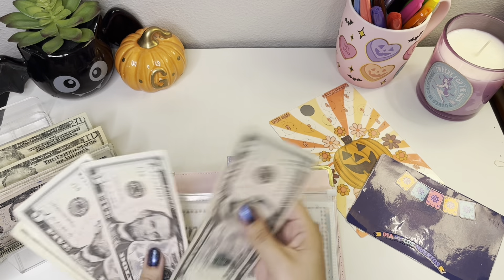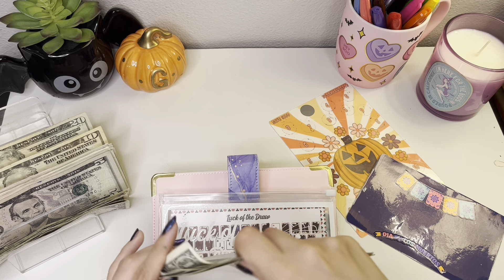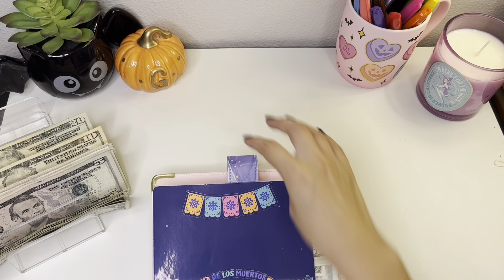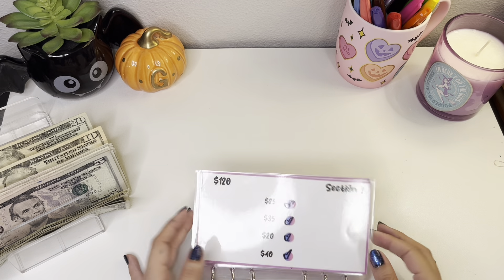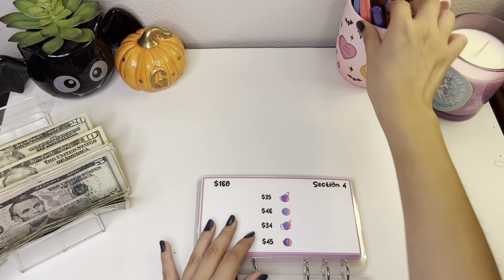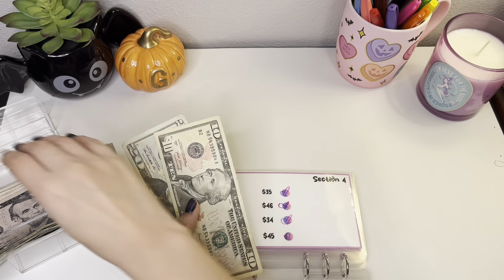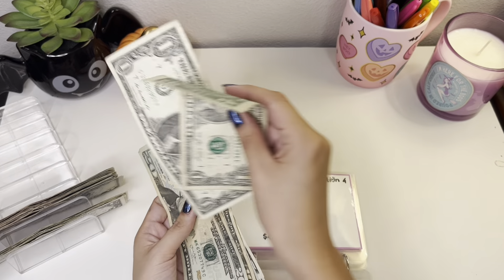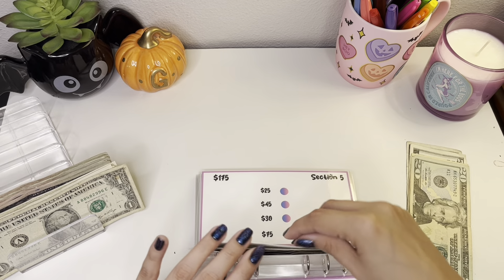Okay, so now I have 5, 10, 15, 16, 17, 18, 19. Let me get my booklets — I really want to do those first. Okay, so I have my card challenge and we're doing session four, so we're going to be putting in 46 dollars. 20, 30, 35, 40, 45, 46. We should have 160 in total.